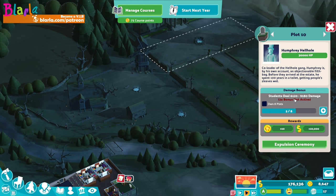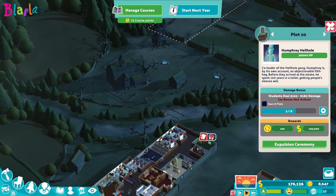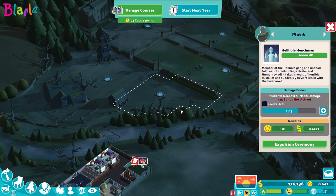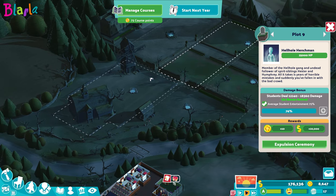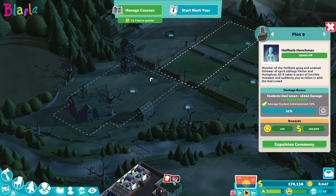So you can see it says to own eight plots, which is a good way to be able to do that. I've got a little bridge here and we've got these plots leading to him. Now technically we only need to do three of them to get there, but chances are we'll probably do all of them - we'll see.